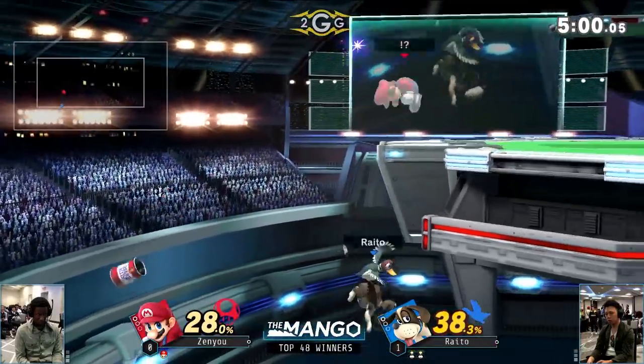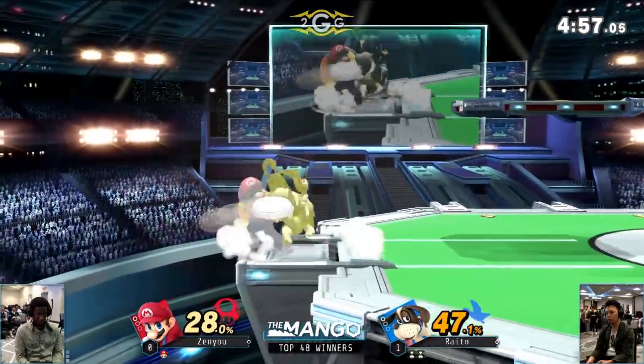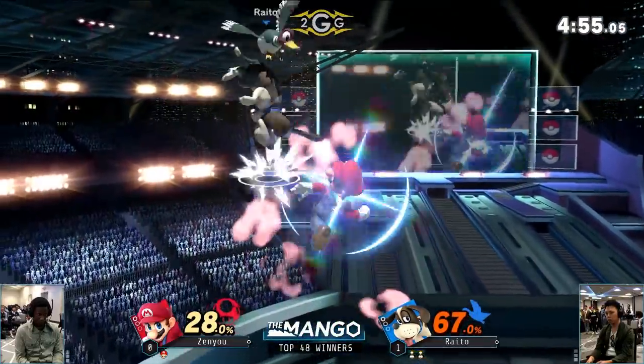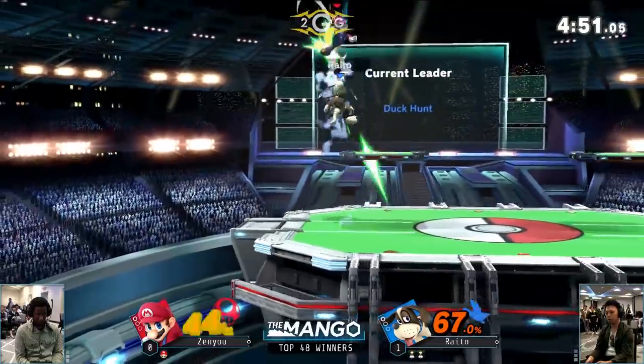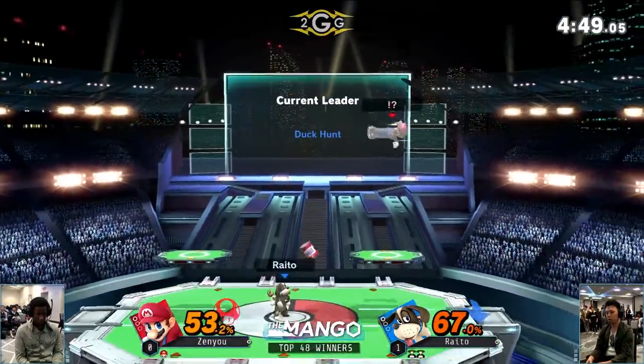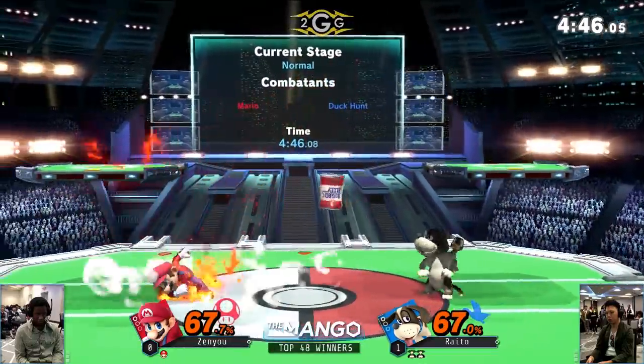Nice cape — he didn't go into the up air either, so very smart idea, but just didn't quite do it. Tried to go for the forward air, didn't quite get that either. If Raito air dodged there that would have been good, but Raito's a little smarter than that — not going to give Mario a free spike. He rarely plays under pressure, if I'm totally honest.